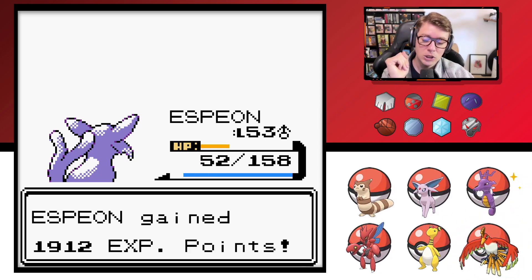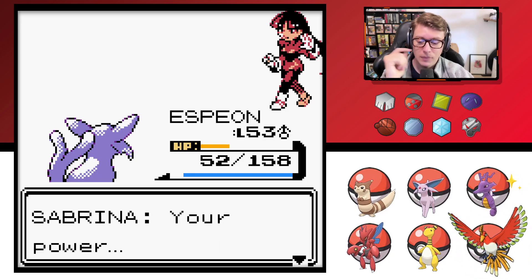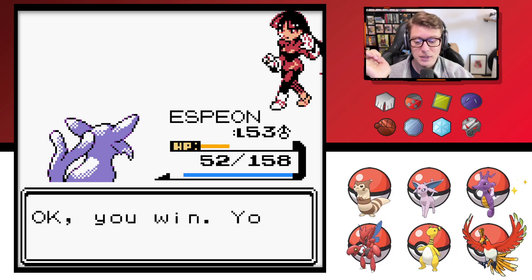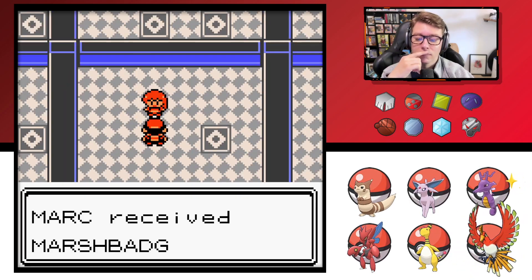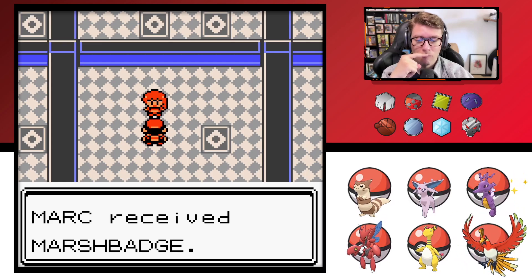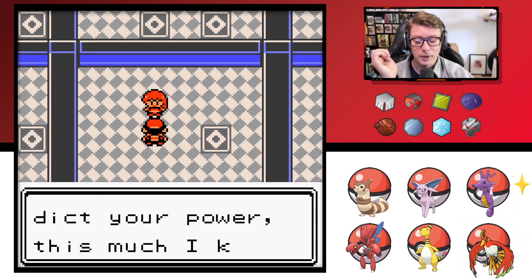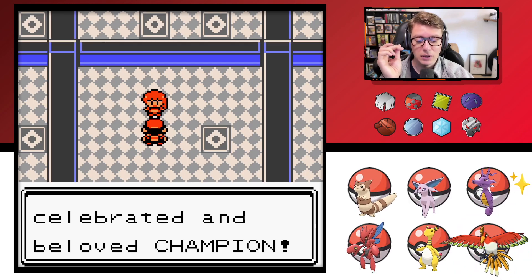Sabrina give it up! She says: 'Your power far exceeds what I foresaw — maybe it isn't possible to fully predict what the future holds. You win — you earn yourself the Marsh Badge.' Awesome! 'Marsh Badge draws out your subliminal powers. Although I failed to accurately predict your power, this much I know to be true: you will become a celebrated and beloved champion.'